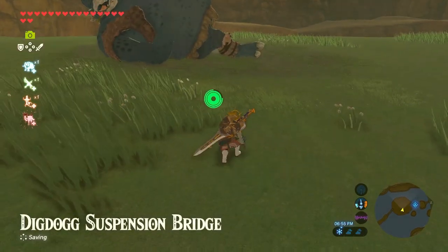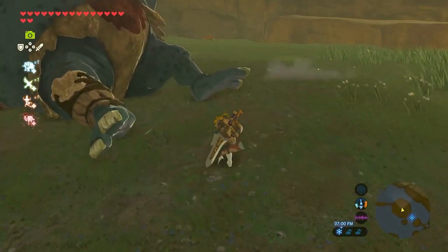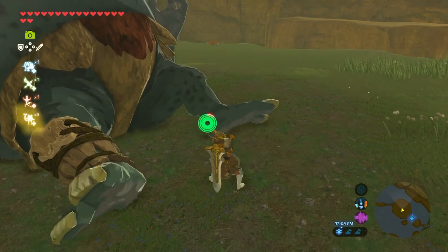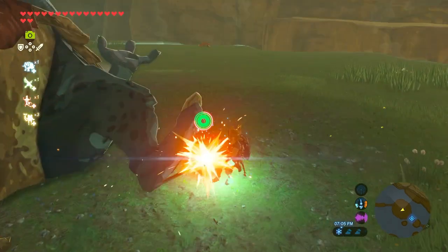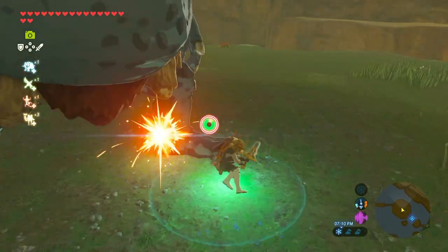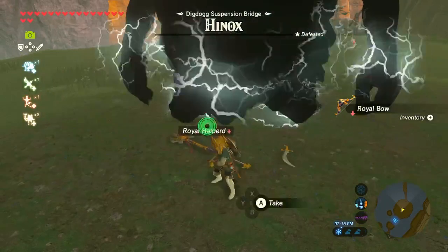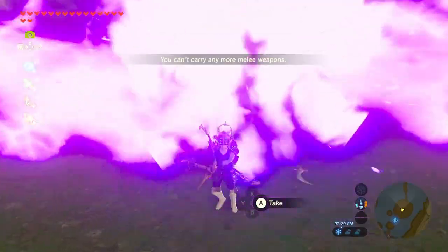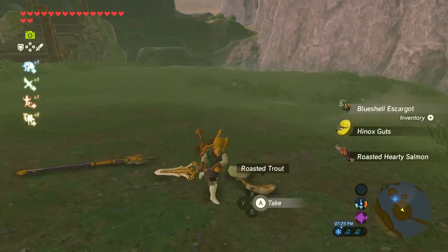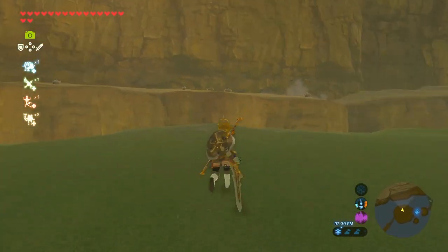We're gonna crouch down, slowly approach him, get up to his leg — the one that doesn't have anything on it — and do this: constantly smack him and smack him and smack him, and kill him in two seconds. Then get a bunch of food out of it, including some elixir parts. Now here's where the real deal is.